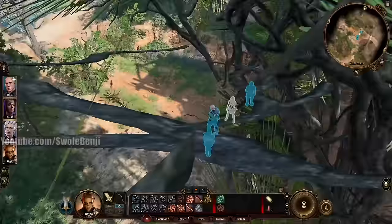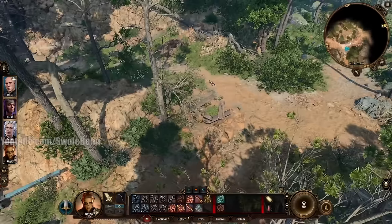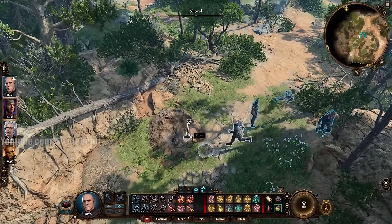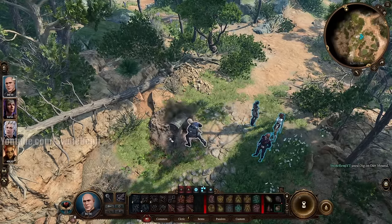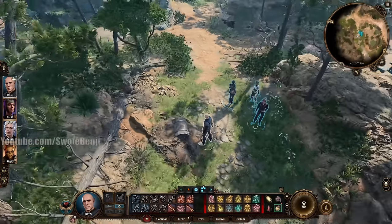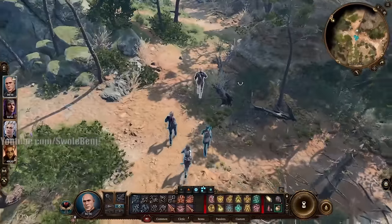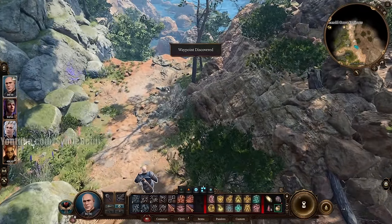From here go directly west. There's a little cart — go around it. Don't go too far right or you'll trigger a cutscene. Go over this hill and grab the shovel. You need a shovel to dig up dirt mounds — there are plenty scattered throughout the game. From here head directly east curving right, being careful not to trigger a cutscene by going too far left. When you see Waypoint Discovered, make a safety save.